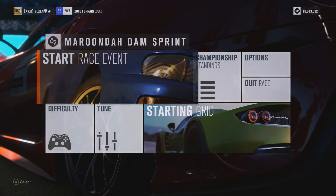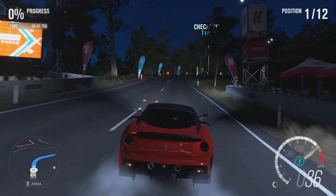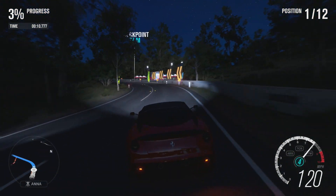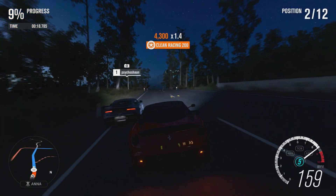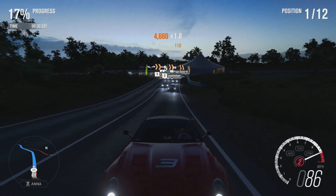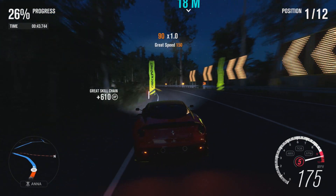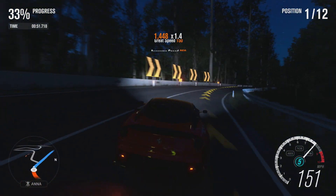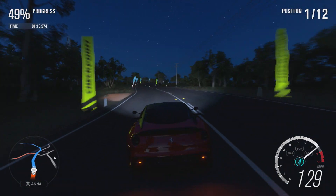First race, we're against some interesting cars - lots of Huracáns by the looks of it. Starting at the front. Got a lot of wheelspin off the line but also a lot of speed. We should be able to take this flat out. Move, Aston Martins! Looking good so far - braking heavily for that corner, leaving them for dust. Full throttle around every corner - this is wicked!